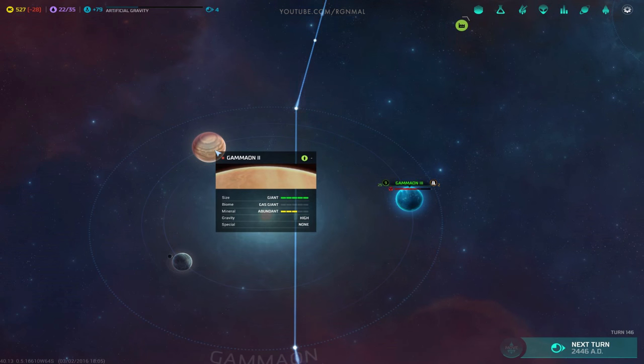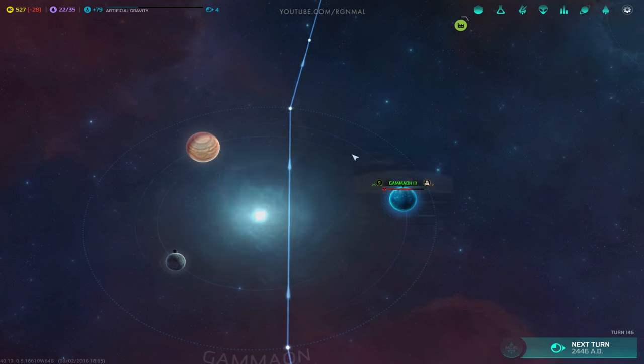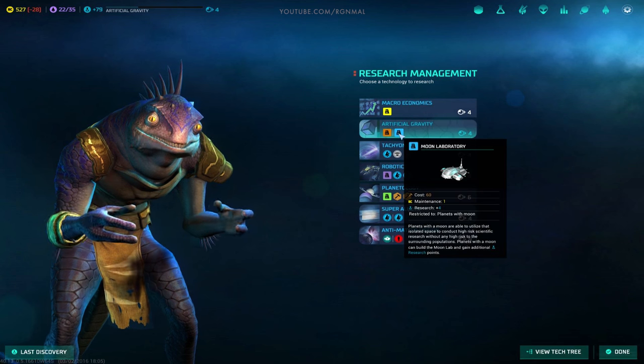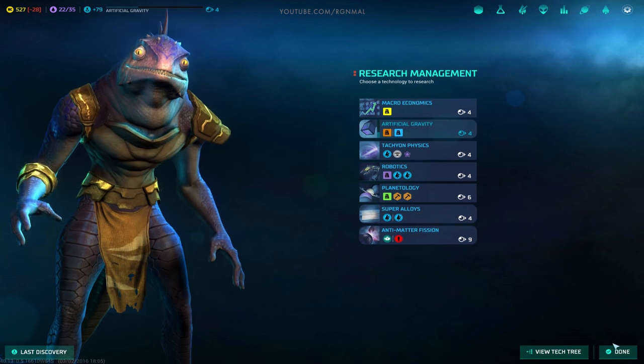So it looks like either it's a separate tech or it can't do Gaia transformation. We could turn this right here once we have the requisites. What are we researching? We'd have to get planetology. Never mind - we'll stick with artificial gravity for now. Alright, next turn.